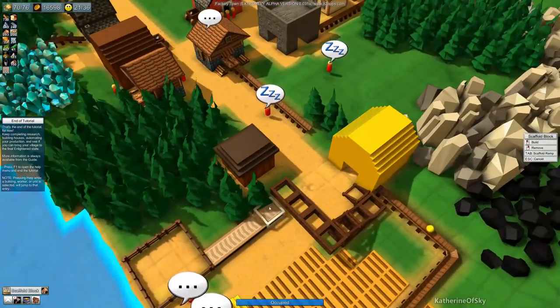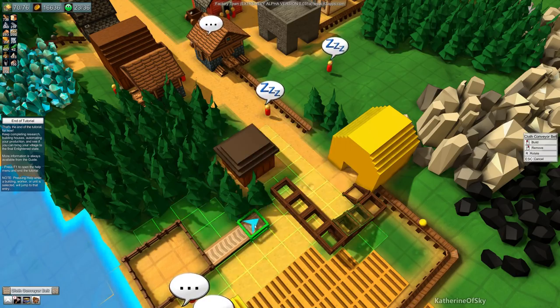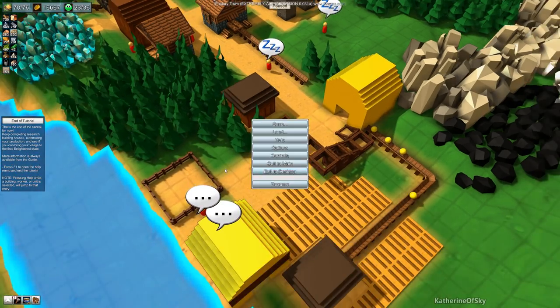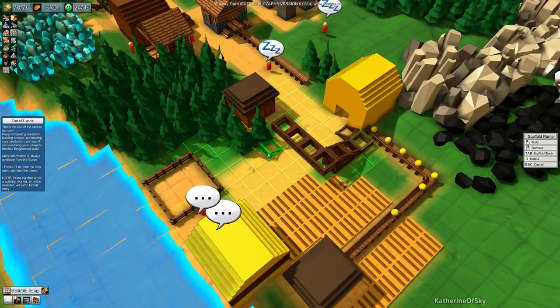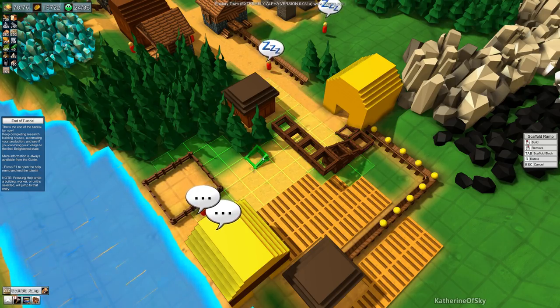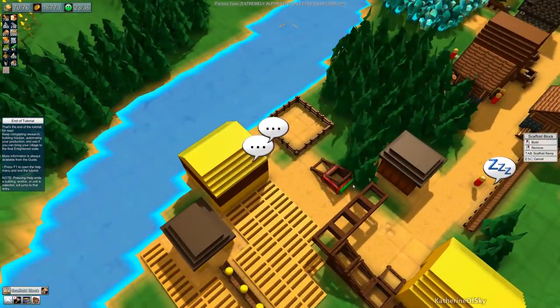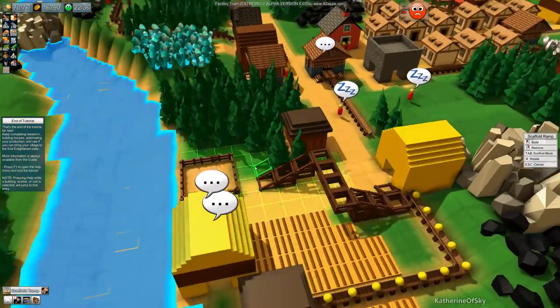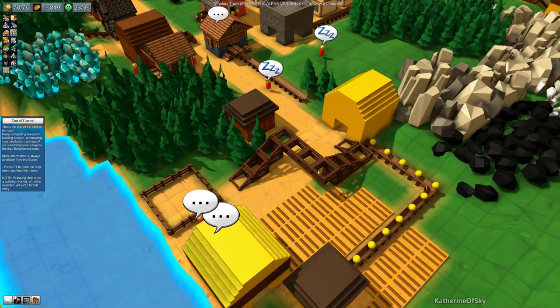I think that's fine. We just need to remove the conveyor belt underneath it. We're going to have several to go. B — block scaffold ramp. Rotate three — we need to have three ramps: one, two, three. I did that by counting the ramps going up, because I have the same amount going down. Let's go and put our conveyor belts on this whole thing now.